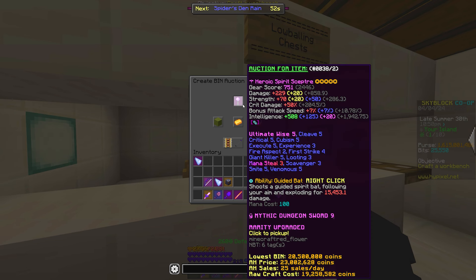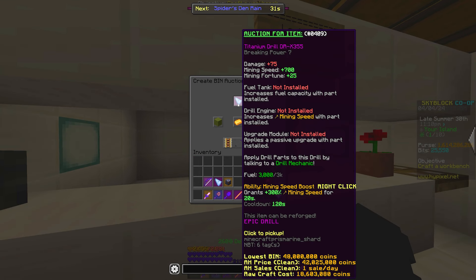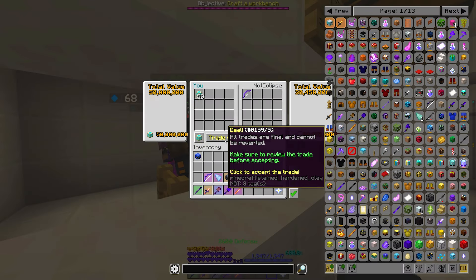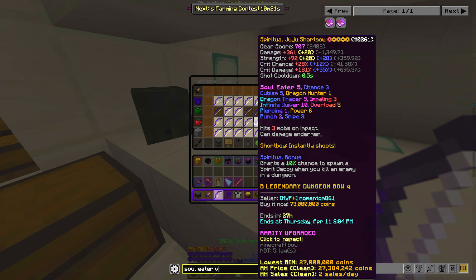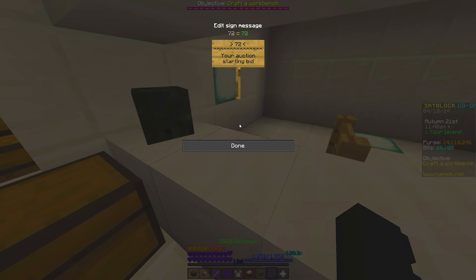Let's take our Spirit Scepter and list it up for 33 million coins. We can't forget about our drill, so let's take that and list it up for 49 million coins. Talk about profit — I put up 50 million coins for this juicy Juju Bow. It's Recombed, got Soul Eater 5, Overload 5, Tabasco 3, and The Art of War applied. I found a similar one for 72.5 million coins, so I listed mine up for that same price.